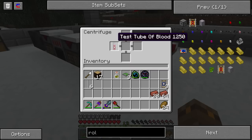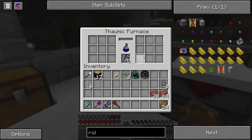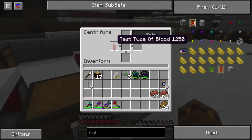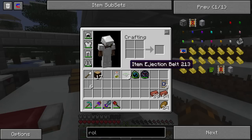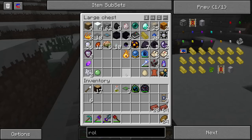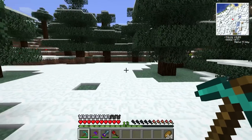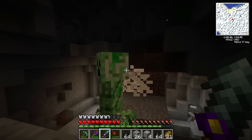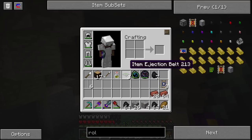We got this vial of blood which was centrifuged. I know we turned that on. Maybe because it was in there when the game started and stopped. I guess I have to re-centrifuge it. Because I don't even have any coal. Do I have any coal over here? So just mining a bit - getting some coal. It's been a ton - already got two stacks, and there's lots in this area.